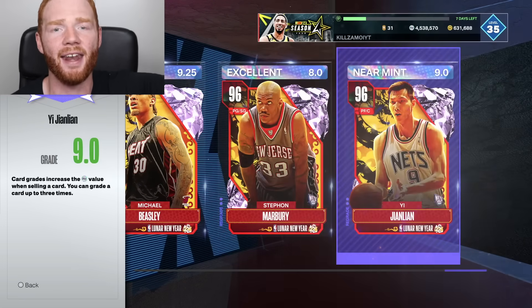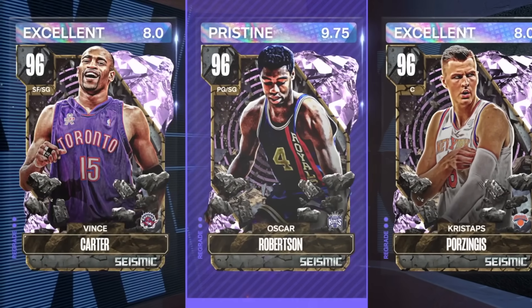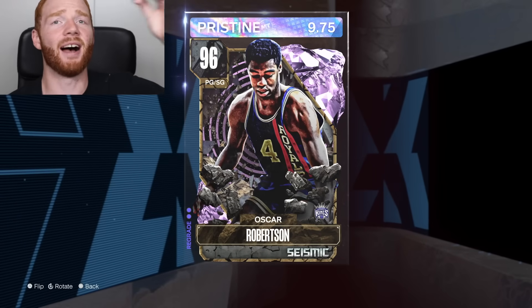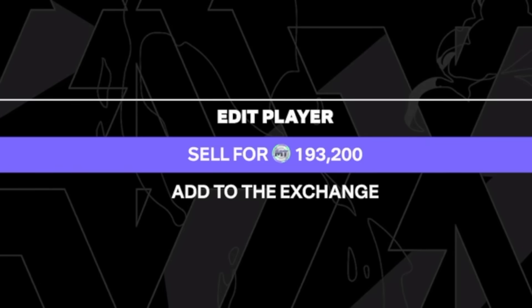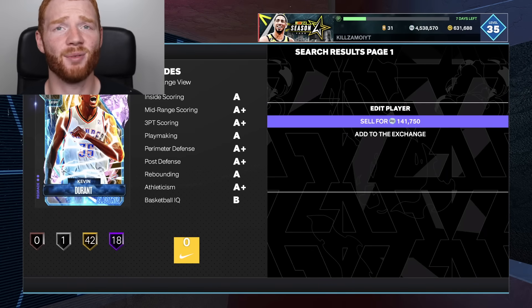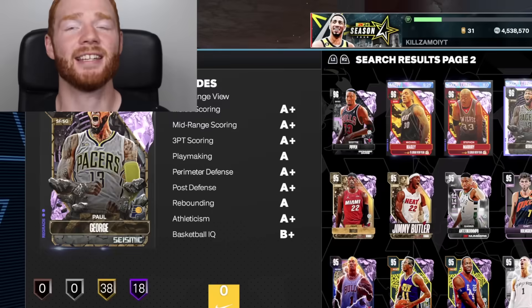Yi gives us a 9. We haven't got a 10, but a 9.75 is so good on Oscar Robertson and so many others have a great grade. Like look at this Oscar - without the grade he would sell for 101,000 MT, but with the grade he sells for 193,000. We just made an extra 90K from just grading this card. And same thing for Draymond, that's an extra 40K, and Kevin Durant, an extra 40K as well.